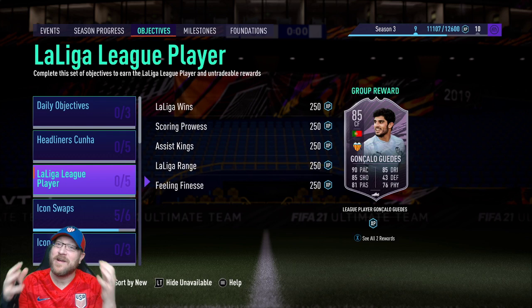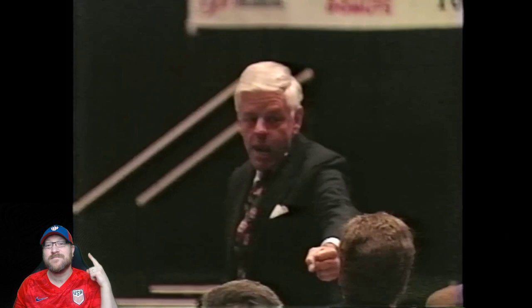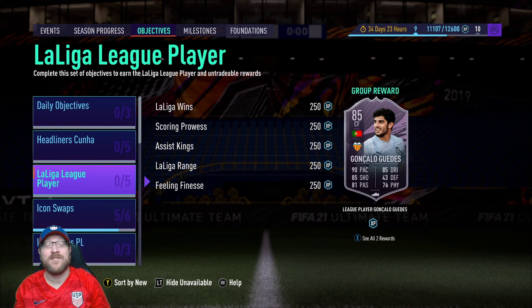Howdy everyone, Pete Daddy here. Today we've been given the La Liga League objective player to grind forward with this 85-rating Gonzalo Geddes. A lot of you may be looking to complete him because so many did the João Félix Player of the Month SBC. This is a strong link to that João Félix because they're both Portuguese, they're both La Liga. And Geddes has some bagels — WE GOT BAGELS!